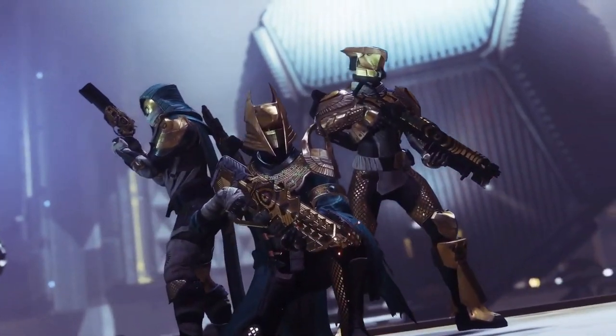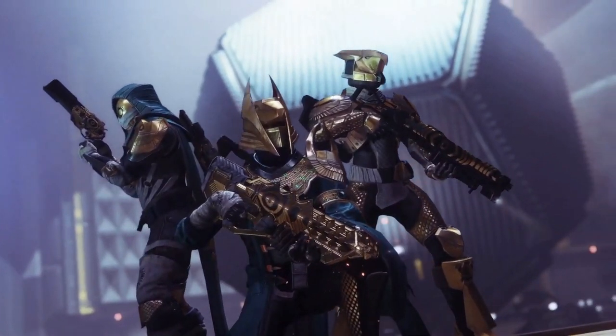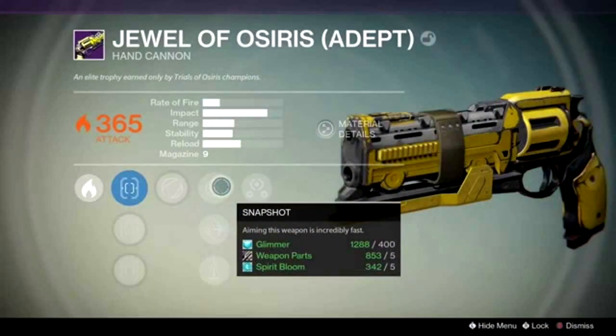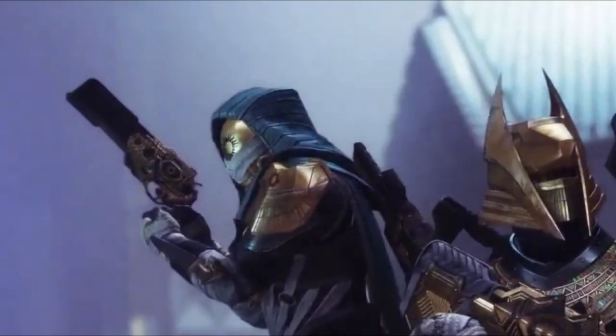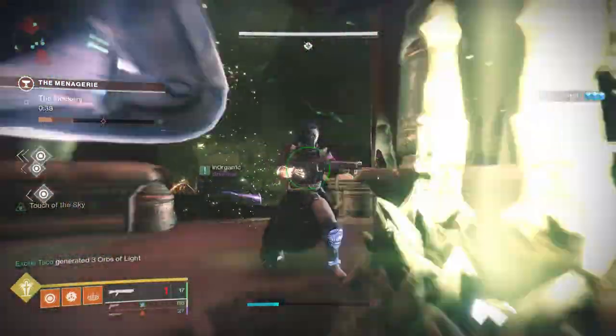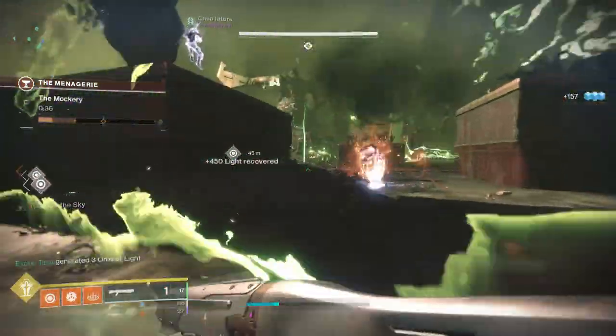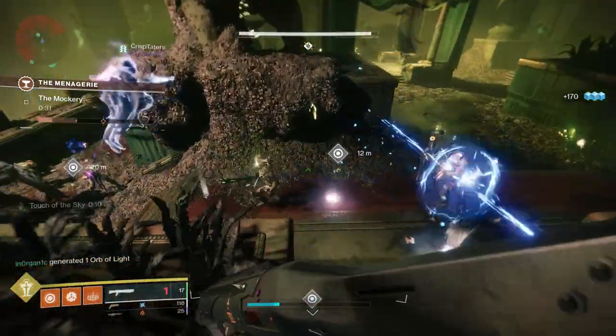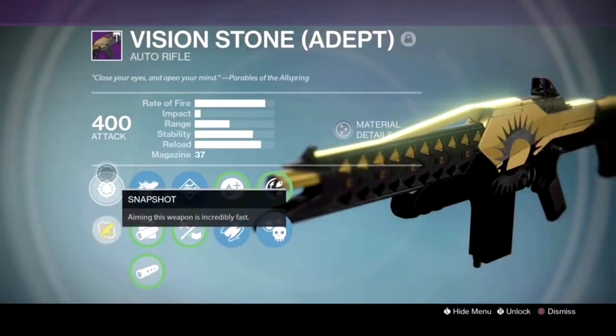Continuing forward to another sweet pose in the trailer — we see that pulse rifle again, still not sure what it is. We have the shotgun again, but then the Hunter is using a Trials hand cannon. So far we have most of those original Trials of Osiris guns from D1 all returning, and that's a pretty big loot pool. Interesting to see where they're going to slot in in D2 — different archetypes? Will they just fit into the current D2 stuff?